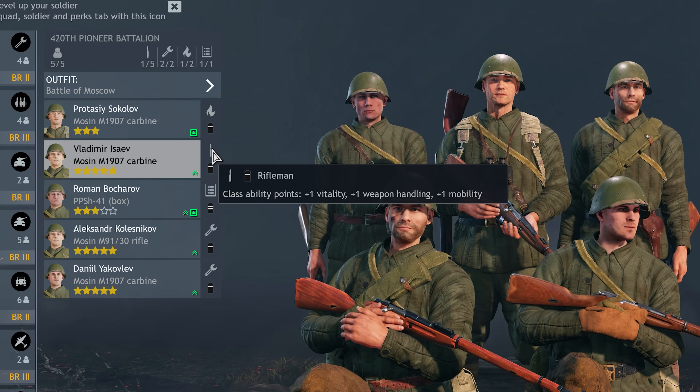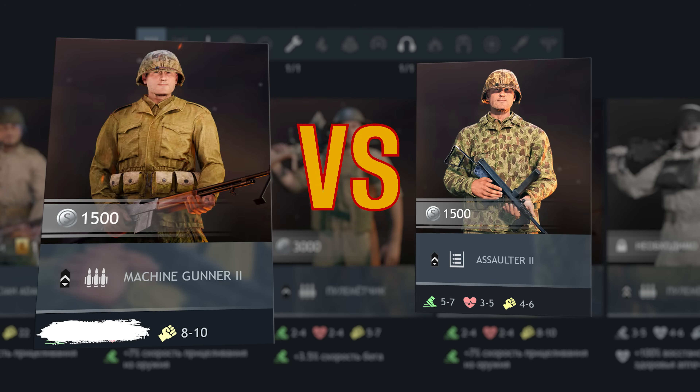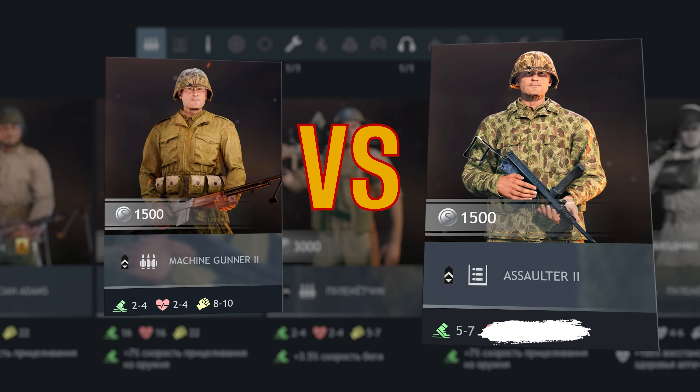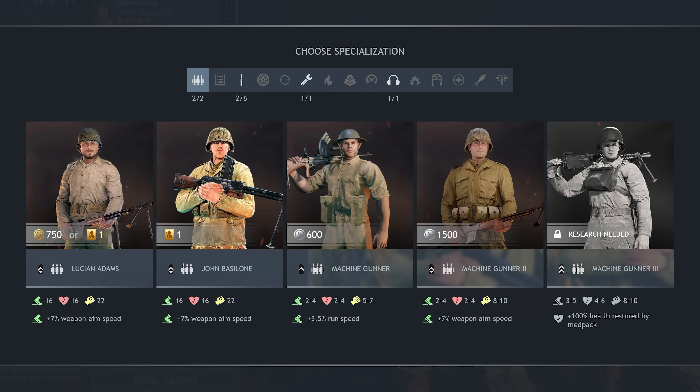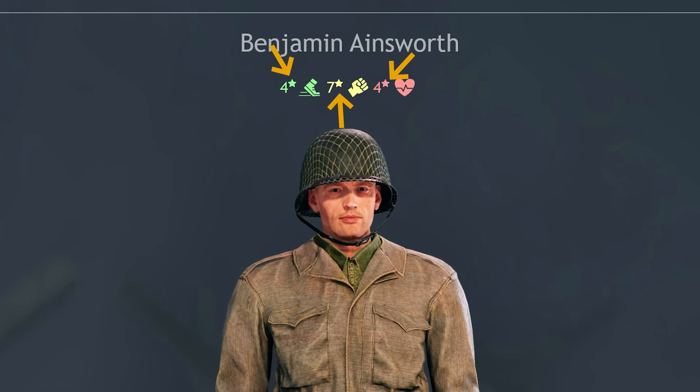The number depends on a random factor and also on the soldier's class. A machine gunner will be better with weapons, while an assaulter will be more agile, for example. If you're lucky enough to get a soldier with the highest possible ability points, there will be a star next to it.